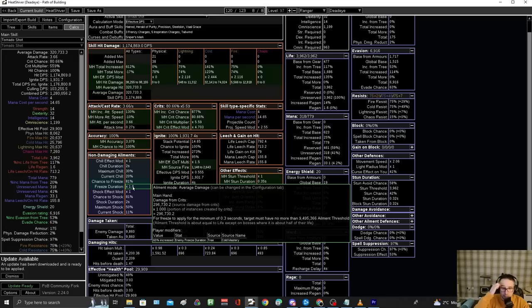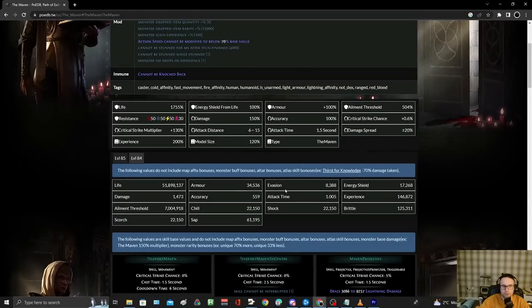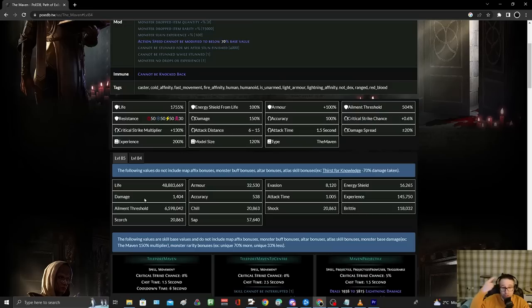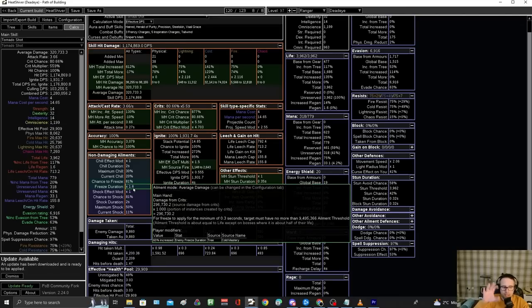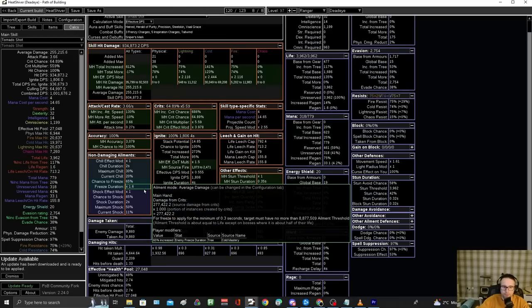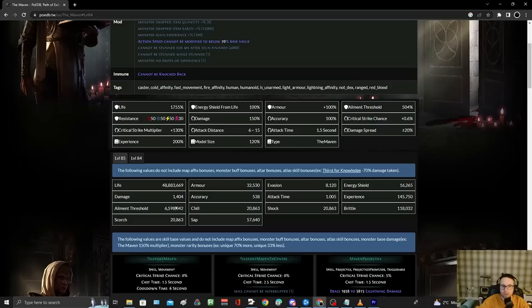In PoB's calculations, hover over freeze duration. The important part is: 'for freeze to apply for the minimum of 0.3 seconds, target must have no more than 9.5 million elemental threshold.' To understand what that means you need to go to POEDB where it records the boss stats — so for Maven at level 84 the elemental threshold is 6.5 million. Going back to PoB, as long as my flasks are up and the boss doesn't have more than 9.5 million elemental threshold I'll be able to freeze for 0.3 seconds. With flasks down, the threshold I can meet drops to 8.8 million — Maven's is 6.5 million, so we're still okay.